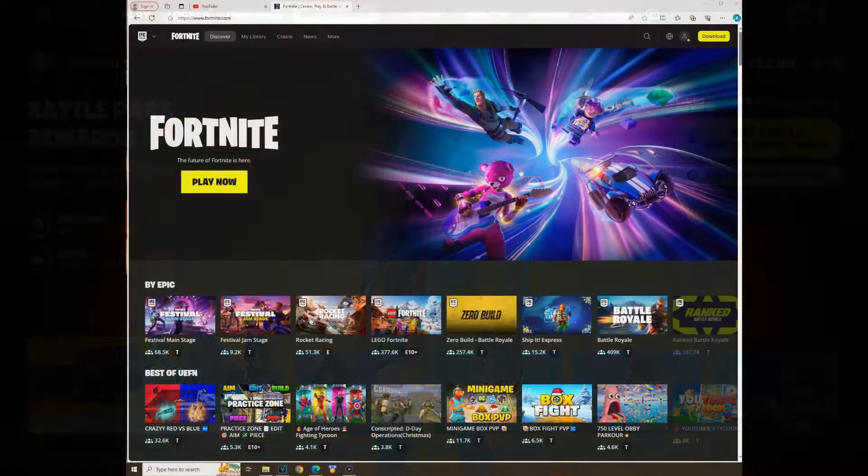Alright guys, let's get started. The first thing you want to do is go to www.fortnite.com — you can also do it through your mobile. Once you do that, make sure you sign in with your account. I want to show you how things work, so go to fortnite.com and click where it says Accounts.